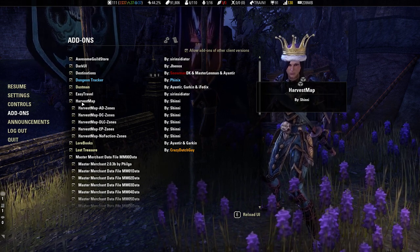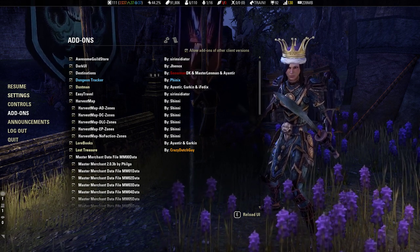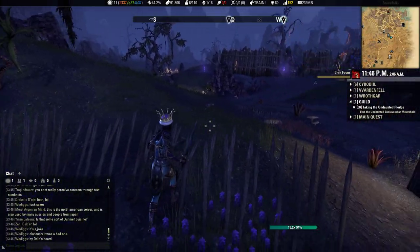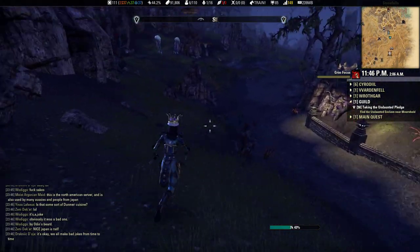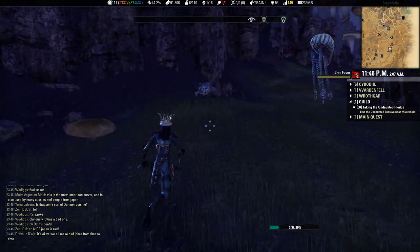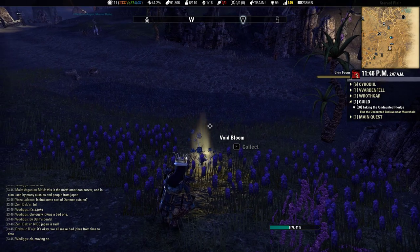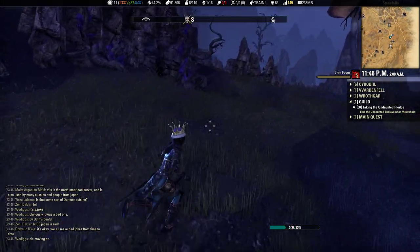Harvest Map is a very cool mod. When you harvest stuff, it puts it on the map and makes it much easier to find materials. It actually puts icons in the world, and they change depending on what you're farming. I've seen dozens on the screen at once. Pretty damn cool. On the map as well, it shows the harvested locations. This is going to blow you guys out of the water compared to World of Warcraft and how their Harvest Map works.